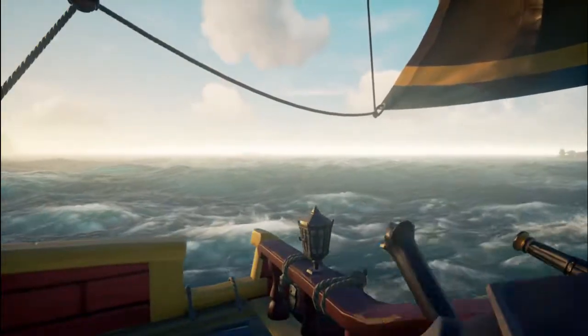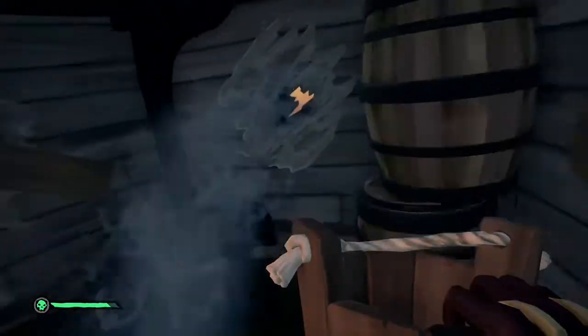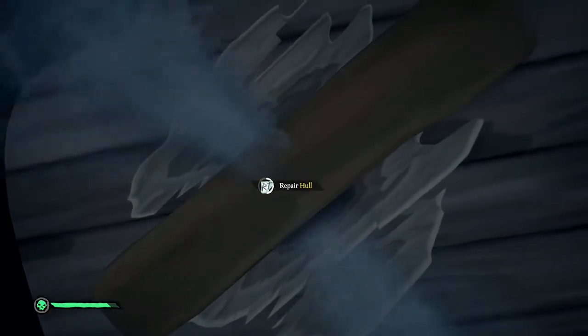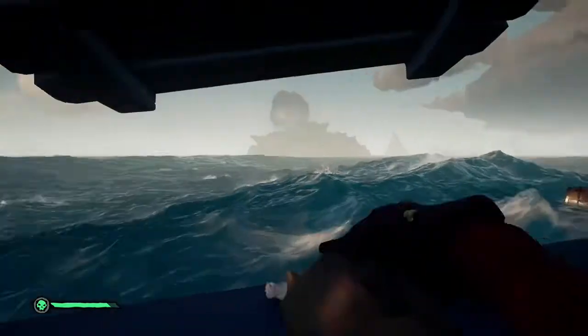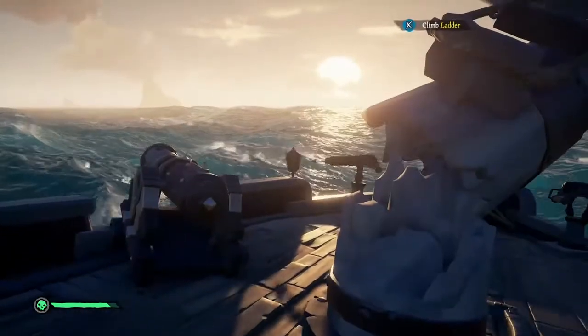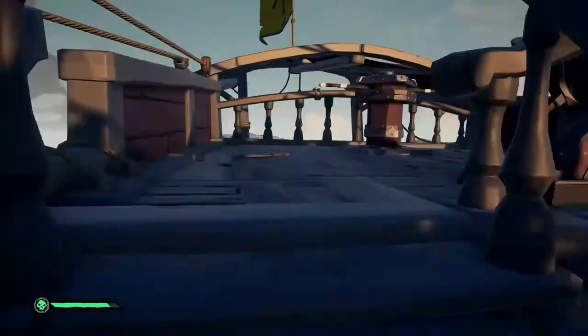The last thing we'll cover in this beginner's guide is how not to sink. Your ship will take on water either because of holes in the hull or rain during a storm. This water can be bailed out by use of a bucket, and I recommend standing on the stairs and chucking the water out the window, as this seems to be the fastest way to bail on a sloop. If you have holes, you will need to patch them with wood to keep the water from spilling in. All this can be really hectic during a fight, but don't sweat it — practice makes perfect.